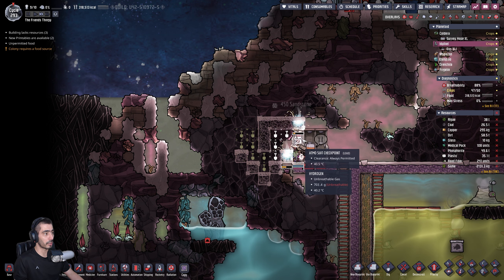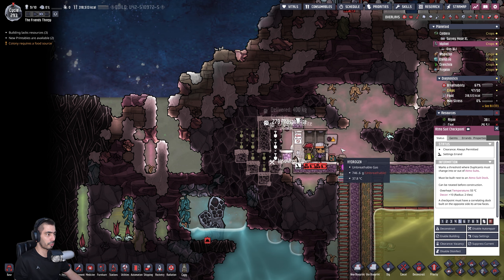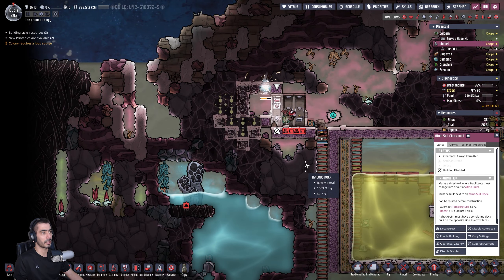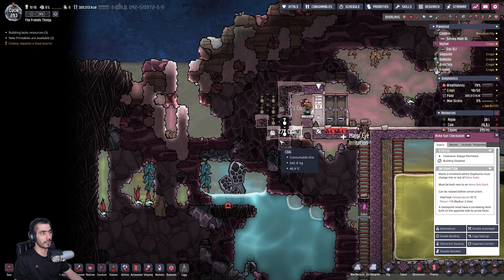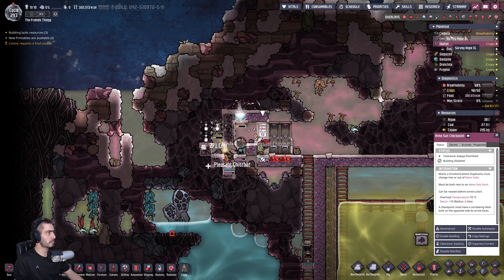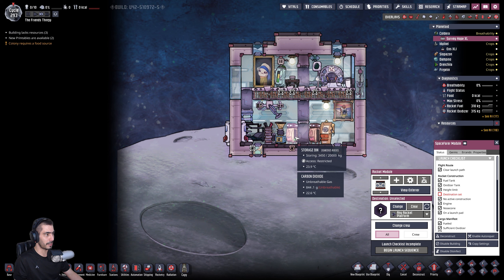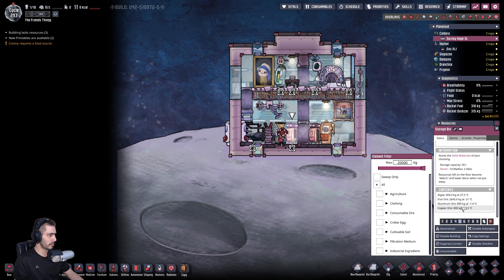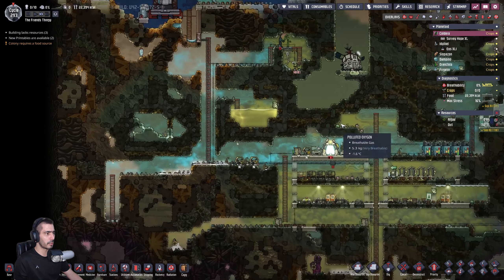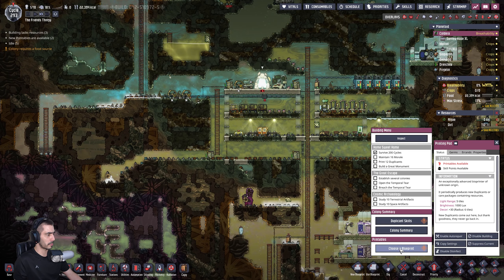Okay, here we go. Now that I've done that, let's start. So I will not be able to make a few things, but I will be able to start making others. Let's shut it down. Nice — that's done, which means they can access this. How are we here in Caldera? Thirteen percent.